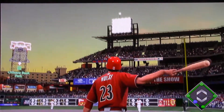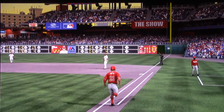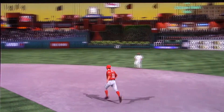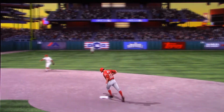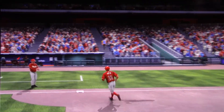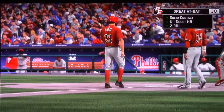He leaves the fastball up there — a mistake in location — and he is going to pay for it dearly as that ball is sent over the wall. A home run. A two-run blast to straightaway right field, the 850th home run of his career, as the D-backs have now taken a three-to-nothing lead.